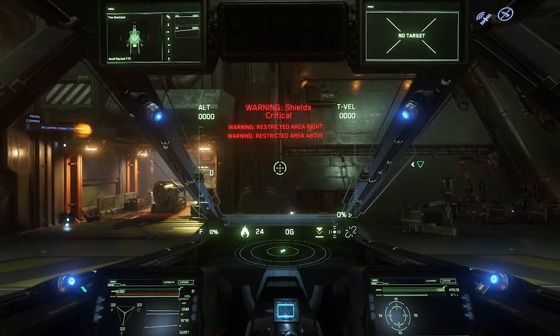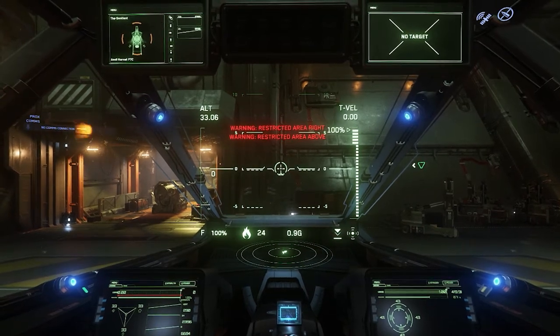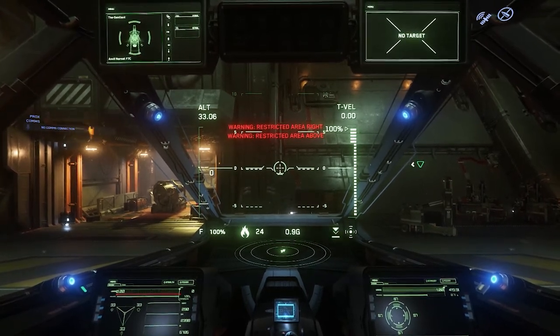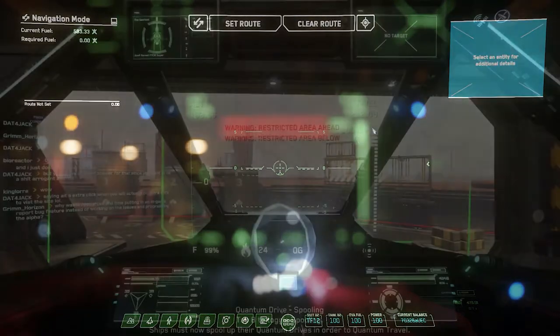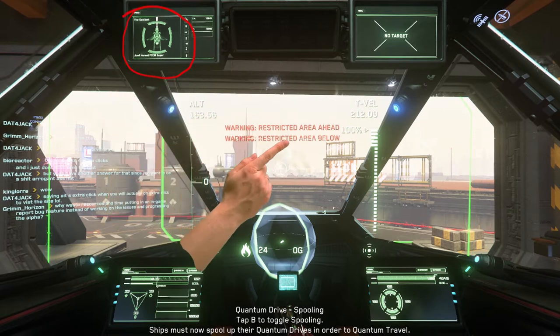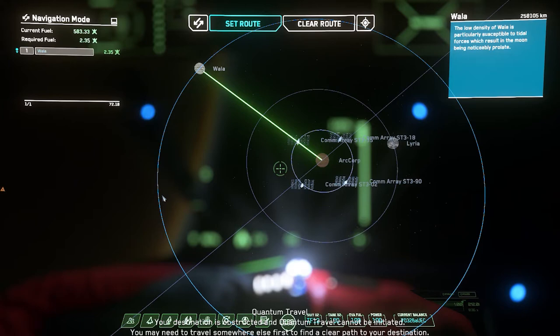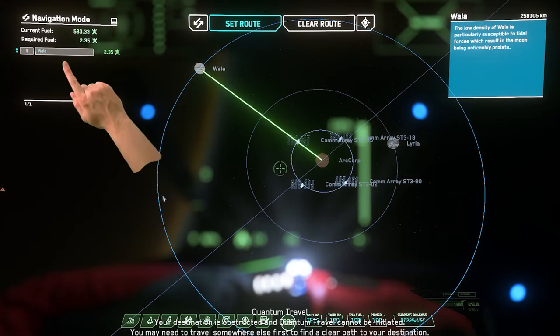Engage engines. One thing you want to do before leaving any armistice zone is to make sure your shields are fully charged, or you'll leave yourself extremely vulnerable to attack. Another thing you want to be assured of is that you have enough quantum fuel to reach your destination — it's displayed right up here. It shows your current fuel, the required fuel to reach your destination, and your chosen destination's most efficient path to take.